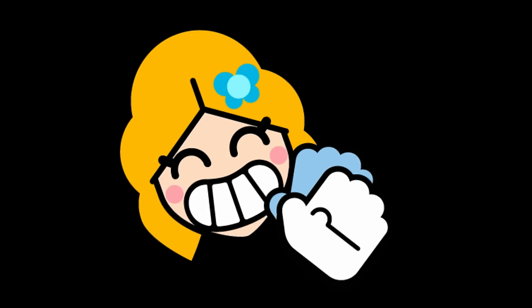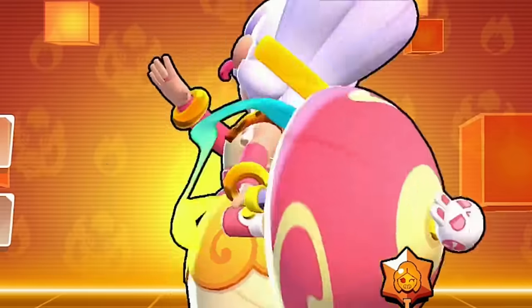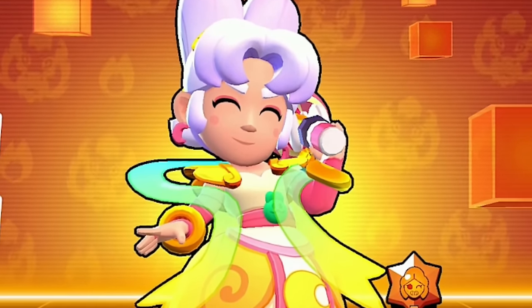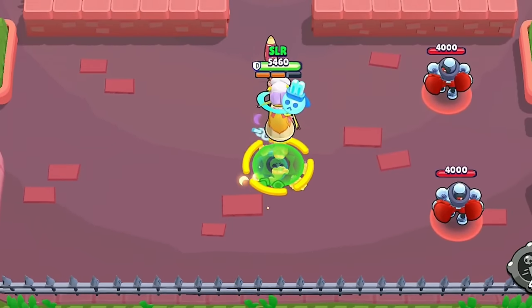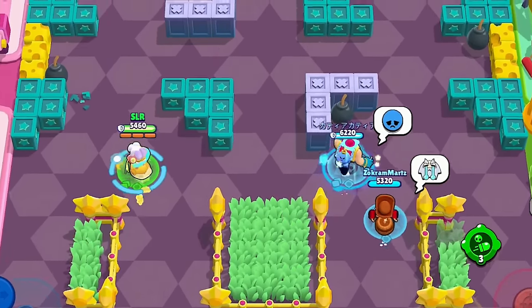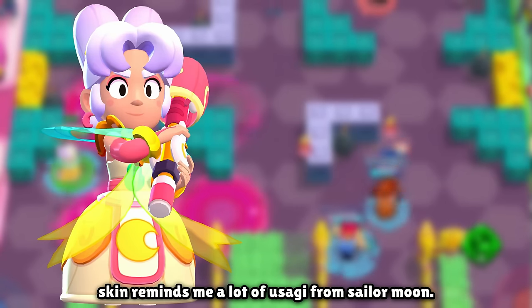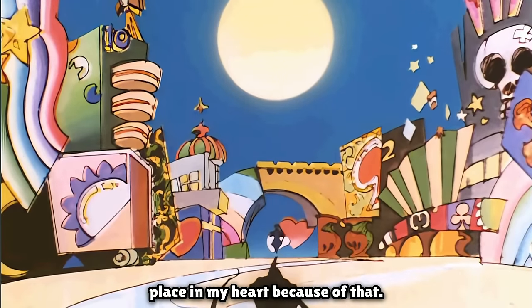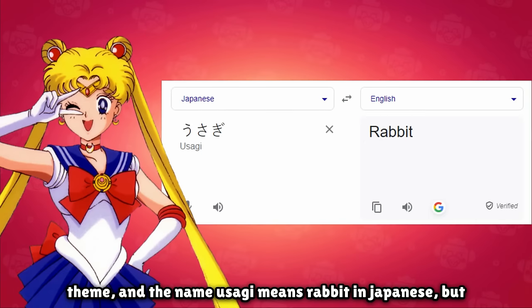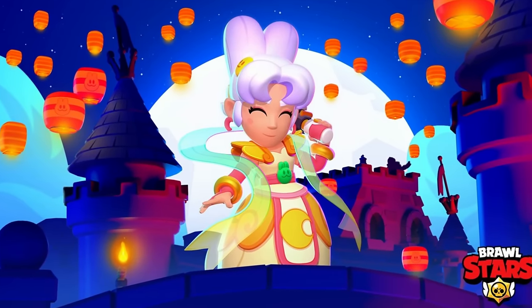First up, we have something absolutely incredible — Lunar Piper, added on September 15th, 2021. In my opinion, this is Piper's best skin and one of my favorite skins in all of Brawl Stars. You get a completely different brawler model, animation changes, and custom textures — the whole package. One reason I love this skin is that it reminds me of Usagi from Sailor Moon — this skin has kind of a rabbit theme, and the name Usagi means rabbit in Japanese. For 149 gems, I would absolutely recommend.